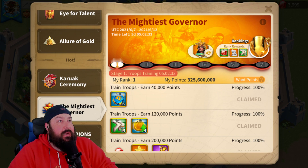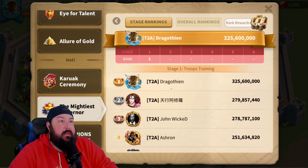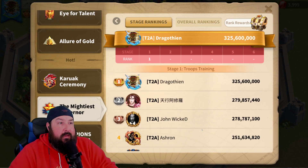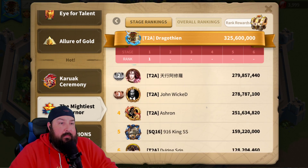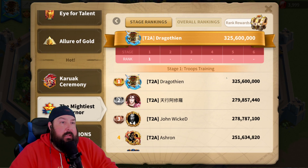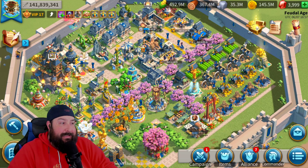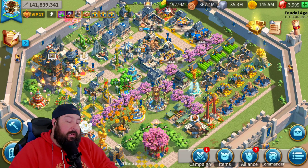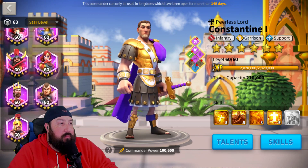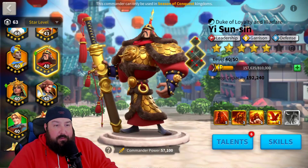I have the number one rank currently, although who knows — it may go away. This is day one of training in Kingdom 916 and what a day it's been. Obviously another huge training day for 916 for MGE. Right now I've got number one, although that could change in an instant. But one thing we can control is maxing Zenobia's complement meta garrison commander, and that is YSS.